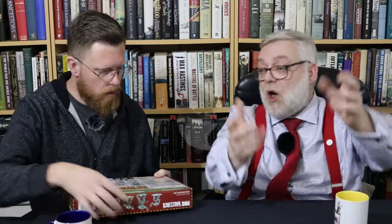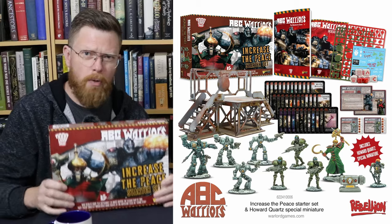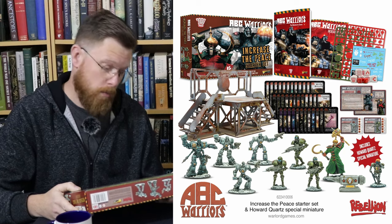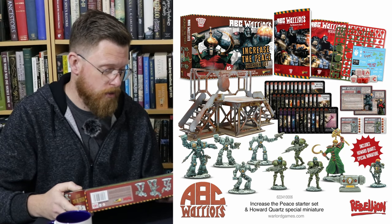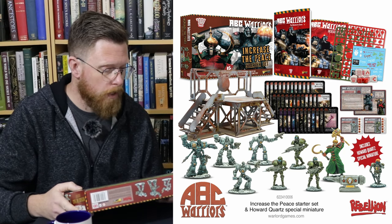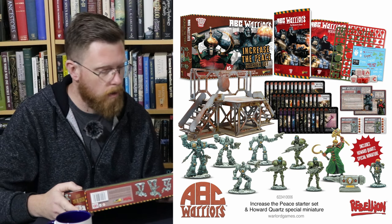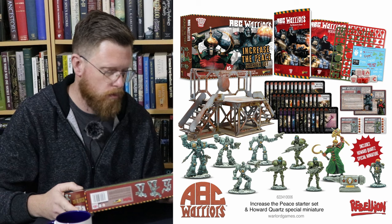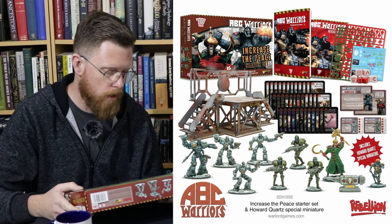I think this is either out now or out extremely soon. The box is not the biggest but it's weighty — swole, actually. It's got a 124-page softback rulebook, a Quick Start Scenario booklet, Hammerstein and three Hammerstein Mark 1s, which are the ABC Warriors — the good guys. Interestingly, they're Warlord Resin, or as known from other companies, Cryocast.